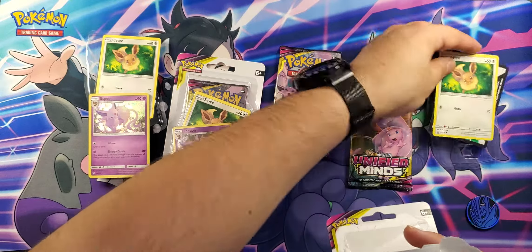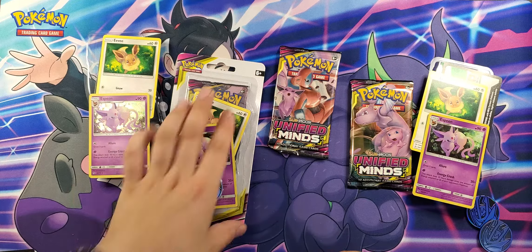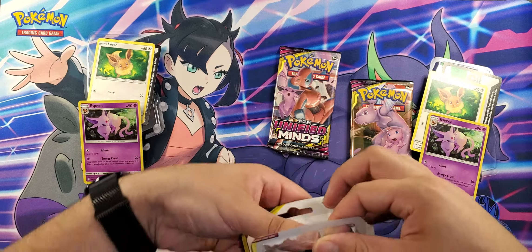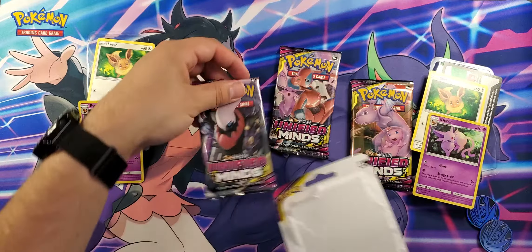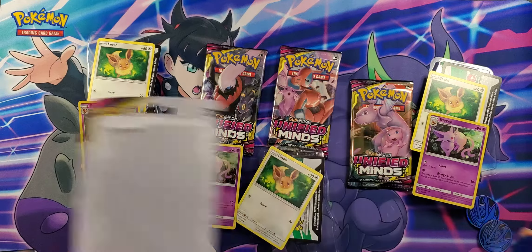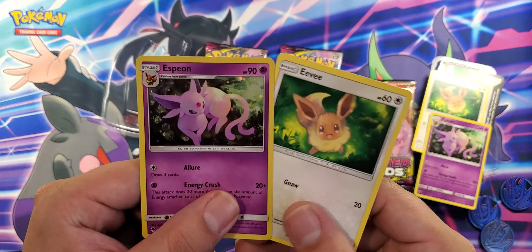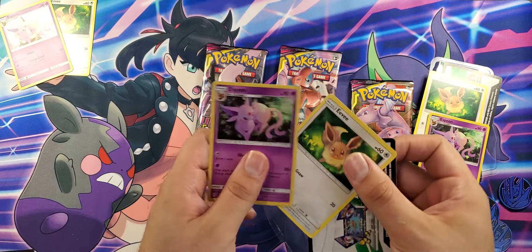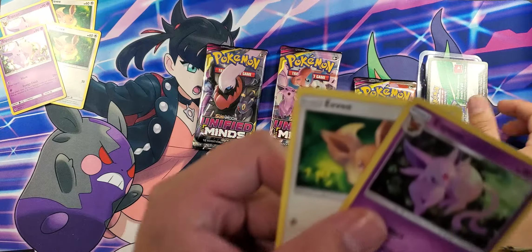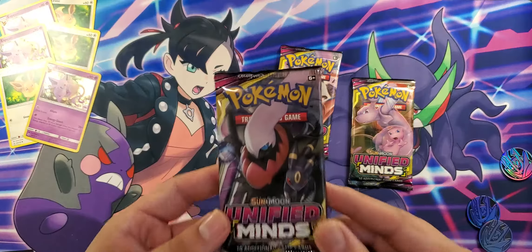Let's take all these out. And all of the packs feature the same Pokemon in the promo set — same across all three. So here we got three Unified Minds. Let's start with the Espeon and Deoxys pack.